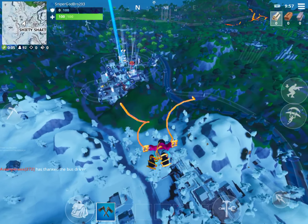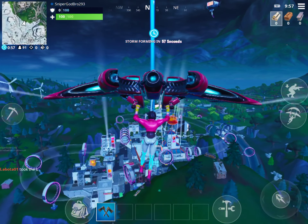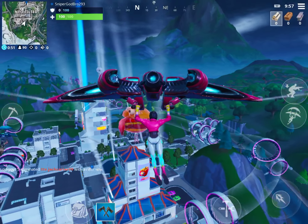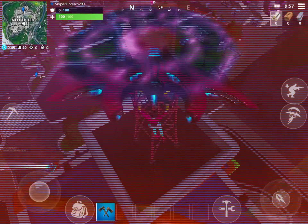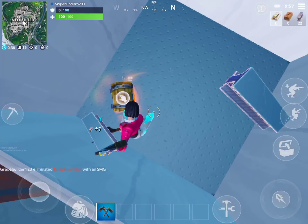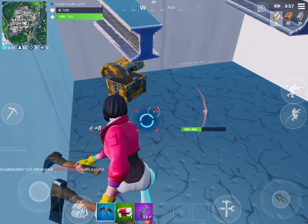I was wrong — I got the wrong building. It's this one, with the Durr Burger holograph on top of it. I was wrong by a ton of meters — probably like a hundred. So when I get up here, we're gonna get some guns first so you don't die immediately.